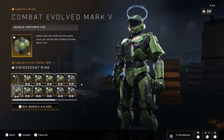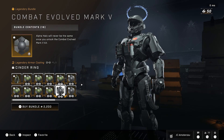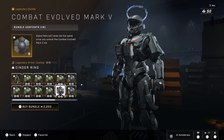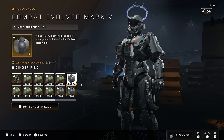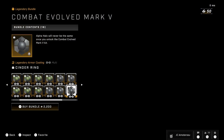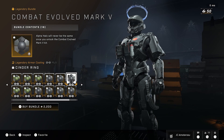Classic look right here guys — this is literally a classic coating from 2001. Next we get the Cinder Ring, a legendary armor coating — it's a black coating for the Mark V and also the Mark V2.